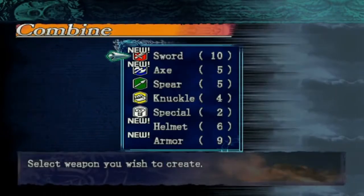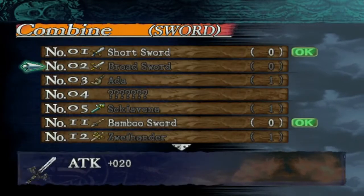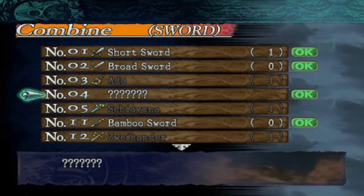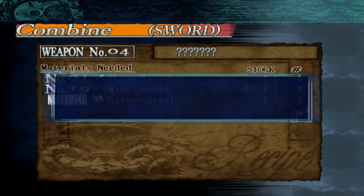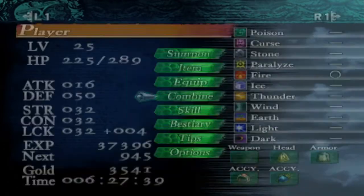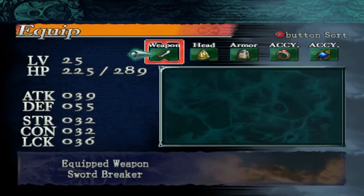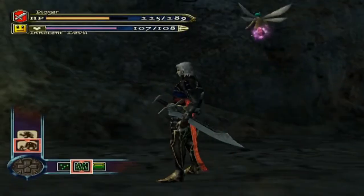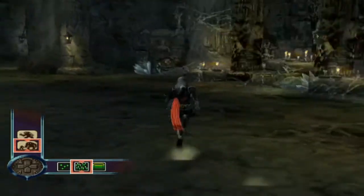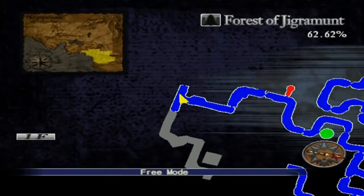That's not quite the kind of weaponry I was expecting to get. Wait, there's another new sword? Hangout short sword. How is it... Another one. Risking it. Sword breaker — more attack, less defense. It's more of a dagger. Sword designed to halt and then snap the sword of an attacking enemy. It may not do as much damage but it's pretty looking. I like looking at pretty swords — anything sharp, pointy, and big.